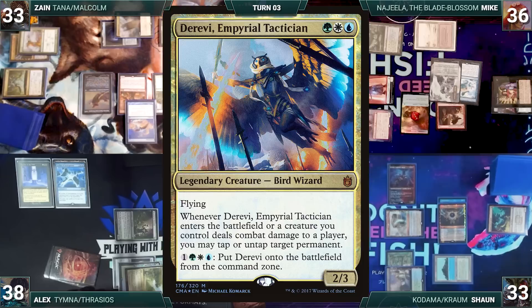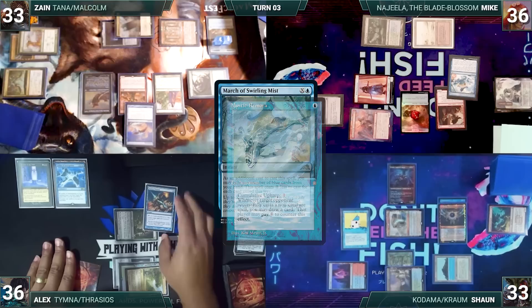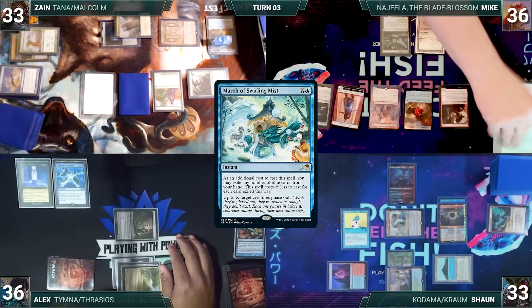Mike fetches up a Derevi, Empyrial Tactician into his hand. With Swan Song still on the stack, Alex pays two life to cast Mental Misstep targeting Swan Song - Remora triggers and Sean draws. Misstep counters Swan Song and Sean draws off Krom and Remora. Finally March of Swirling Mists resolves and Glinthorn and Malcolm are phased out. With nothing else, Zane passes the turn.